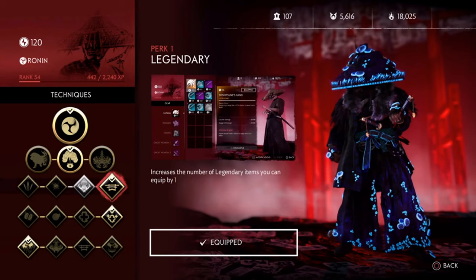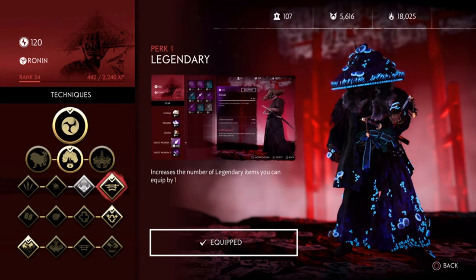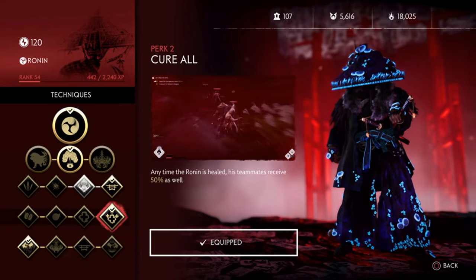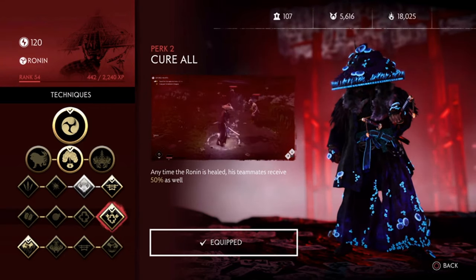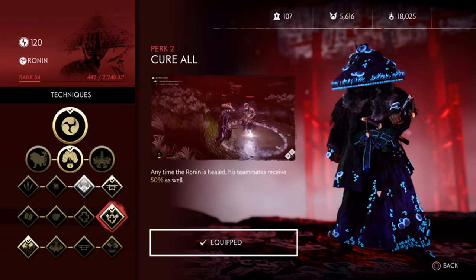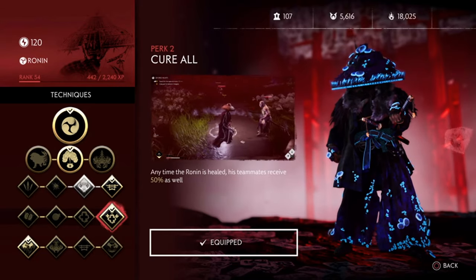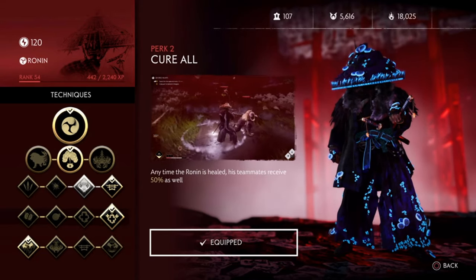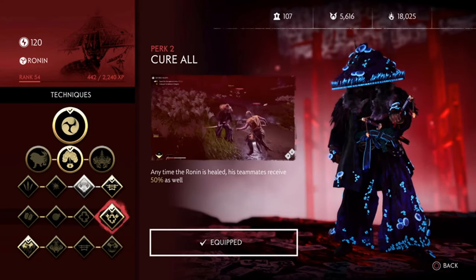For our Perk 1, you want to choose Legendary. This will enable us to have one additional Legendary item equipped. For our Perk 2, you want to choose Cure All. This is absolutely a must and this is what makes this build into a healing god. This will enable us to heal our team members whenever we heal ourselves. You can spam bomb, heal all your team members, and make tons of damage with this perk.